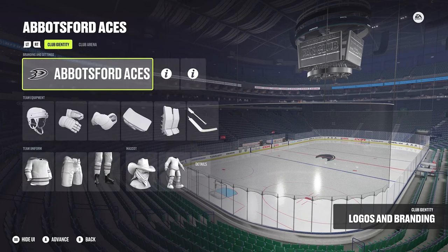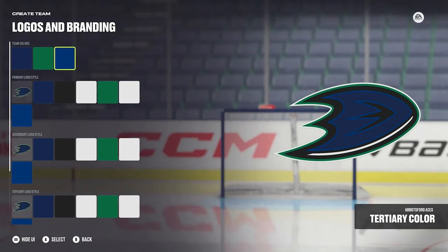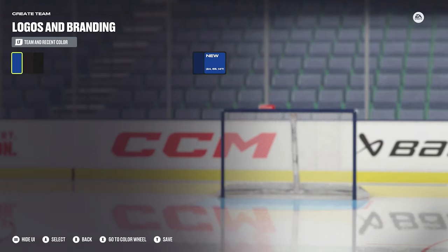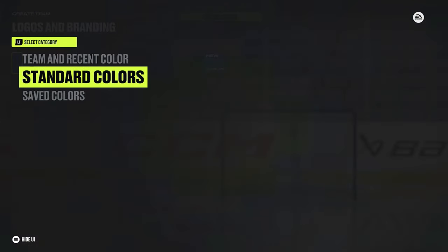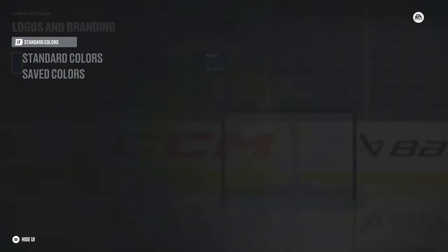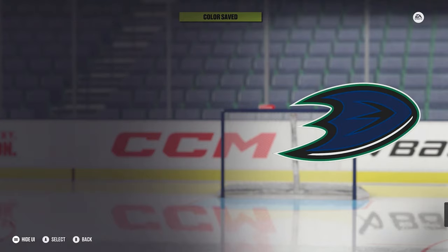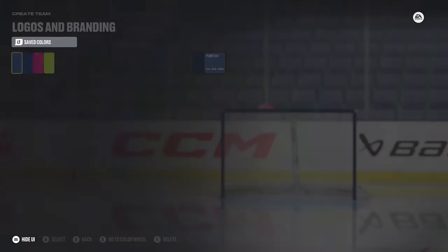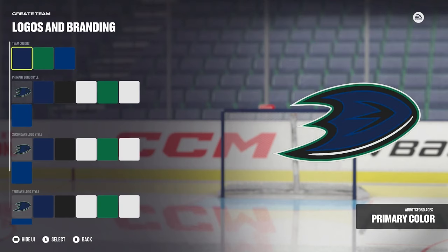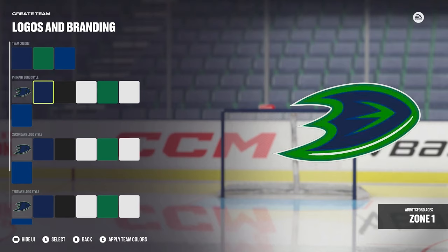When you go to the branding section, you get to put in your colors, which is nice — you can choose whatever colors you want. You can also save a color and it saves over to the saved category, so if you come across a color you like, you can save it and have it there for later. I really like that EA added that feature.